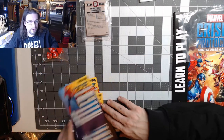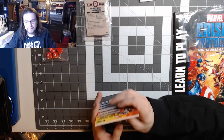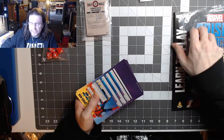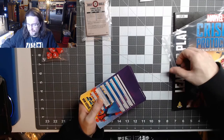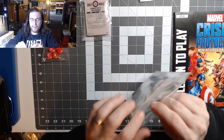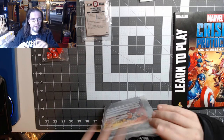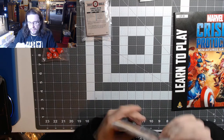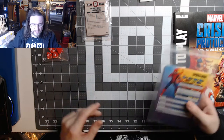I want to buy Hulk, I want to buy Venom, and just all of them, because they all look awesome. You should watch Atomic Mass Games' Atomic Mass Transmissions on YouTube — I'll try to post a link above if possible. I'll put the links in the description below if I can't put them in a card link. I'm still new at this, I've only been doing it for two months.